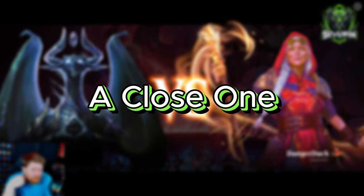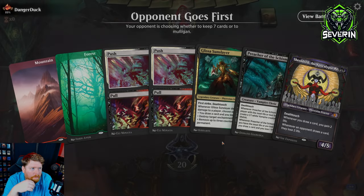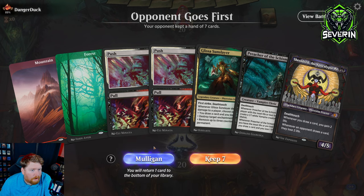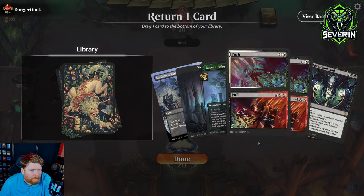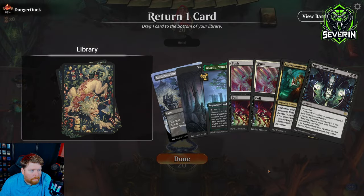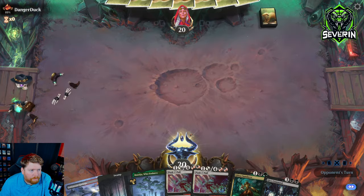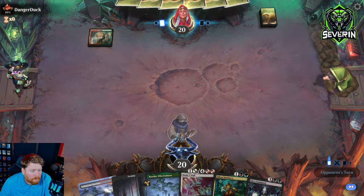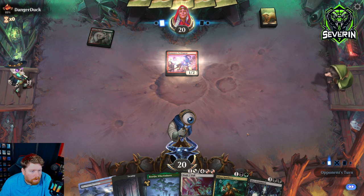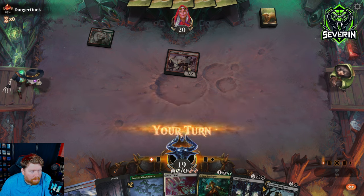We found somebody — Danger Duck. Time for us to put you in some danger. They get to go first and this hand is awful. This is better, but not by a lot. I think we keep Gix's Command and put a push-pull back. They said hi. Give them the private eye. Of course it's mono red — well, red-green. Basically mono red.